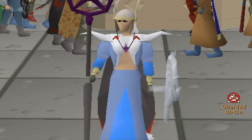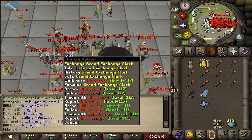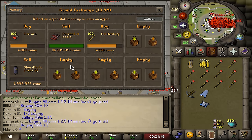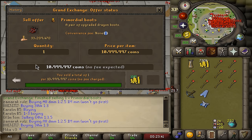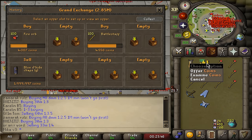Hello, beautiful people, welcome back to day six of Deadman Armageddon. I want to start this video off by opening my Grand Exchange and realizing that Primordial Boots sold for basically 11 million. That is 1 million more than yesterday, so we will gladly take that.